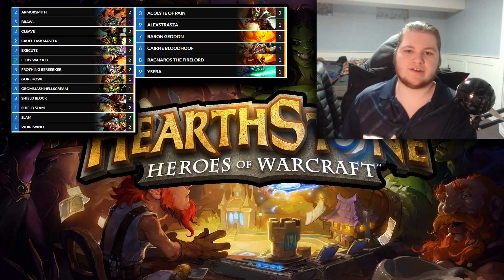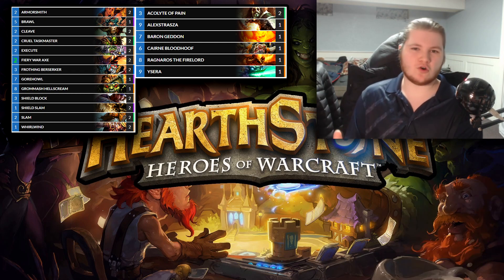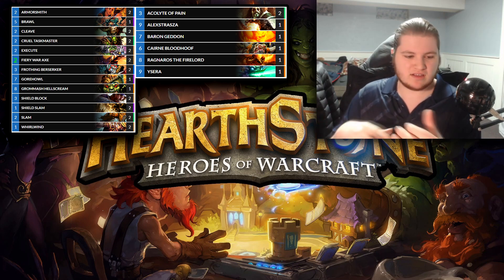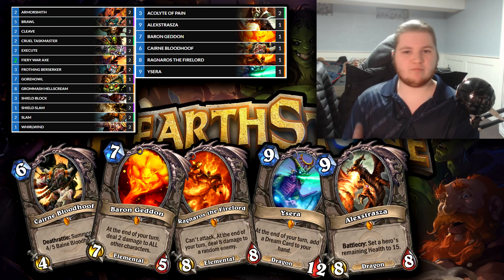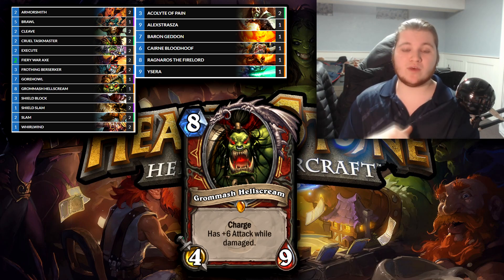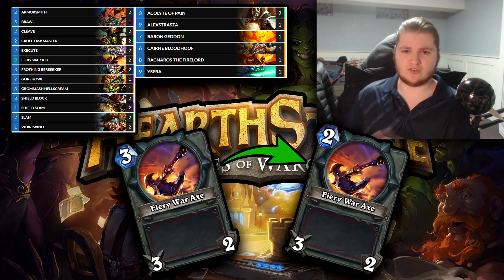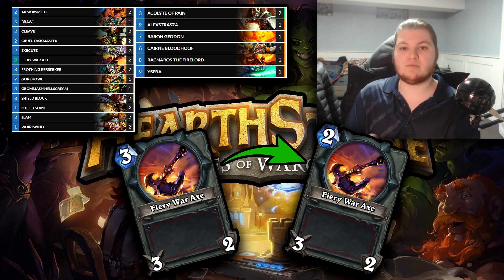Moving into Control Warrior — this deck is really how you flexed your wallet back in the day, just trying to be a long, grindy Control Warrior deck. Some variations don't play Frothing Berserker and play more Brawl; some play zero Brawl at all, a little more mid-range-y. It just kind of depends on where you want to go. Cairne Bloodhoof, Baron Geddon, Ragnaros, Ysera, Alexstrasza — just lots of really strong over-the-top legendaries. Even featuring Grommash Hellscream, which can be easily activated with Whirlwind and Cruel Taskmaster. Also featuring Fiery War Axe going down to 2 mana, making it a really strong option that this deck primarily uses to fight for board rather than just being aggro and going face.